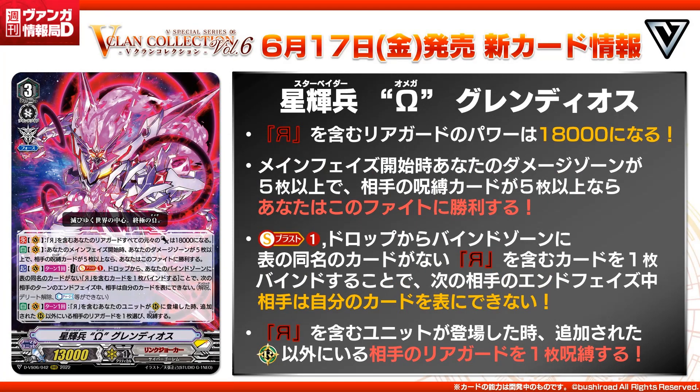Finally, the ultimate boss of Link Joker — the one that will end this world. Starvator Omega Glendios. Grade 3, 13k power, Force. The first skill, count Vanguard — the original power of all rearguards that are reversed become 18k, which is very powerful especially for defensive value. Second skill, auto Vanguard — at the beginning of your main phase, if you have 5 or more cards in your damage zone while your opponent has 5 or more lock cards, you win the game. So it's an ultimate break: you win if your opponent has 5 lock cards.